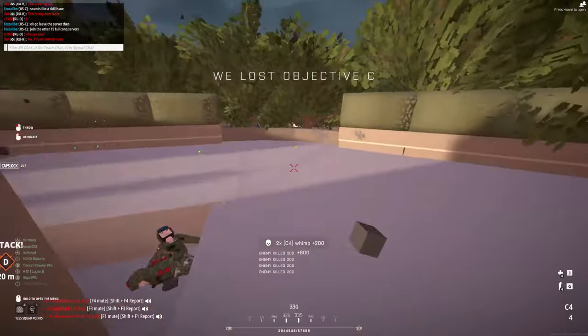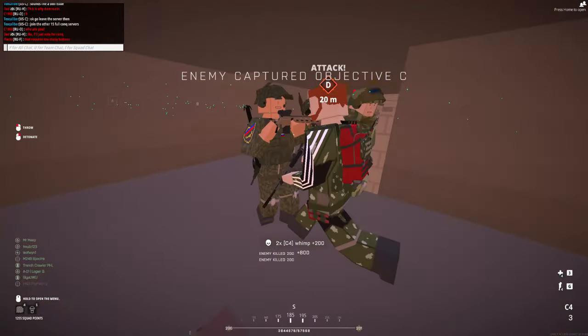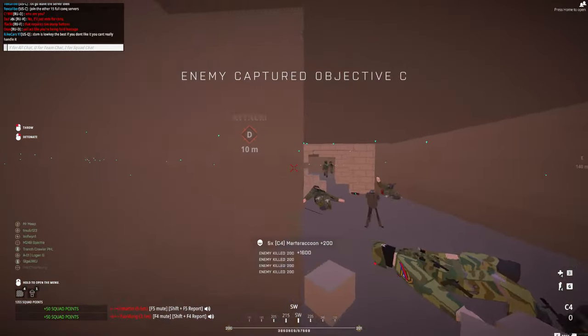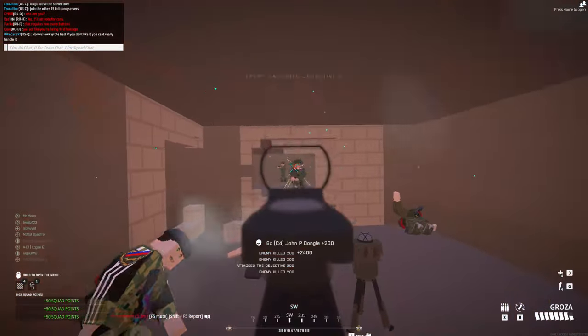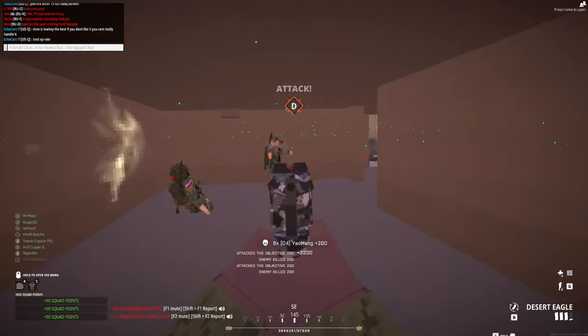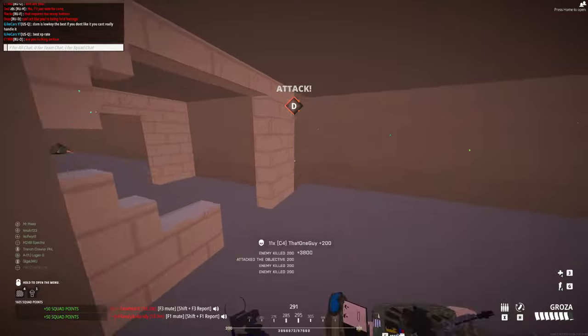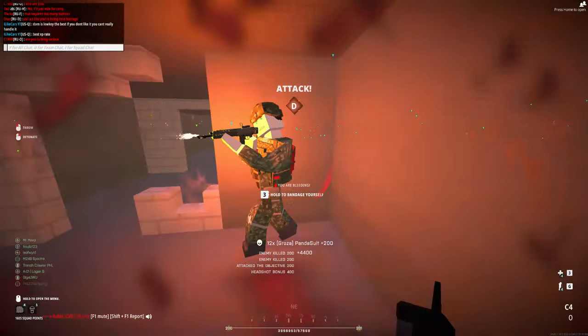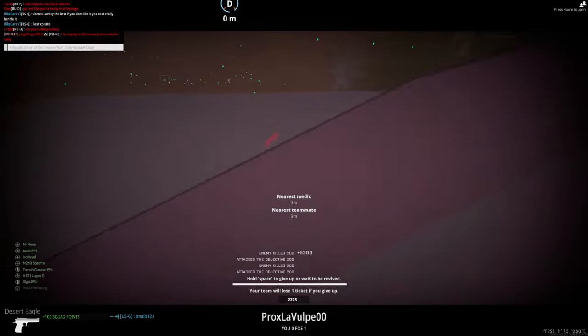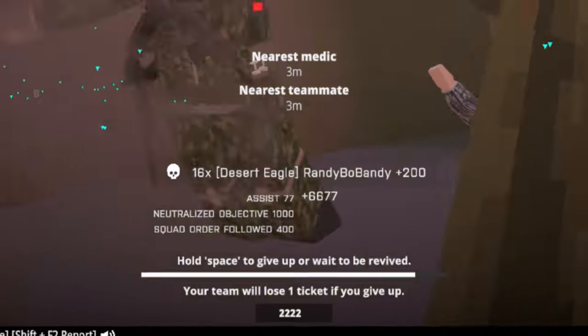Before I return to the outskirt routes, I want to talk about D for a second. D is my absolute favorite objective to flank on Tensatown. There's a combination of both snipers on the roof looking at C and also infantrymen thinking they have safety due to the walls around D, that gives you this great chance to flank without really being detected or contested. And this combination has undoubtedly given me my best flanks on Tensatown.